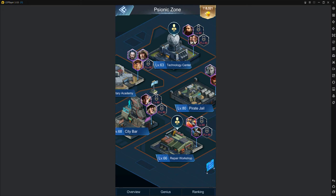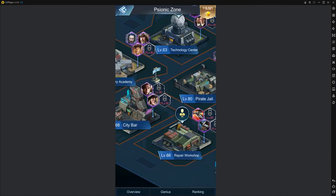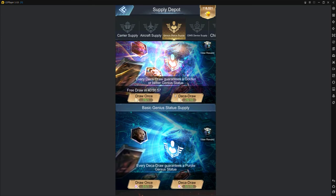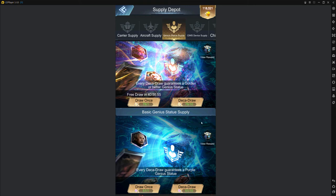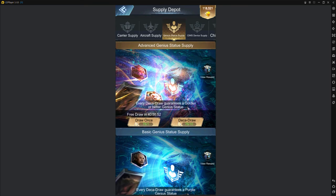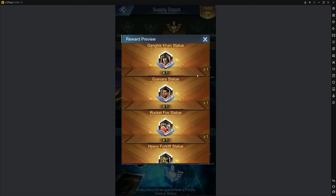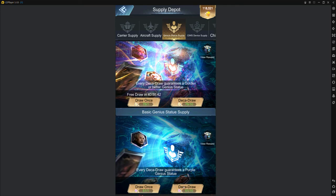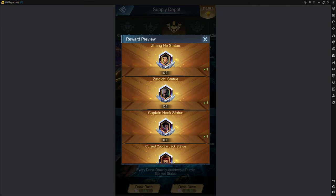First I'm going to go over genius statues and when you get them. You can get them from your supply depot in the genius statue supply. I save up all of the good, advanced ones for the events that give you special geniuses, because those events can give you a chance at more rare ones. I save these a lot of the time even though you can just use them whenever you get them.